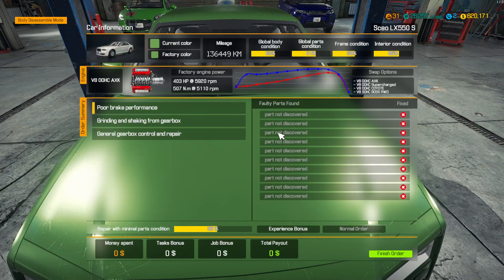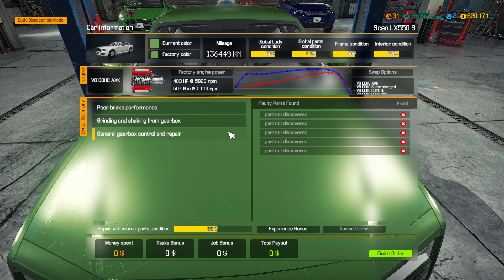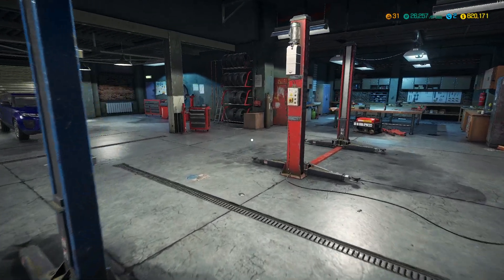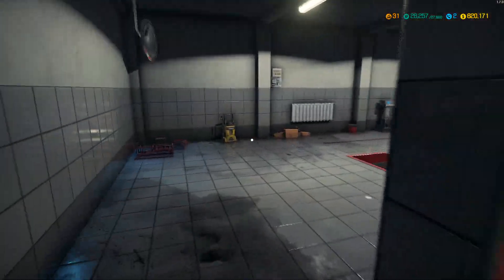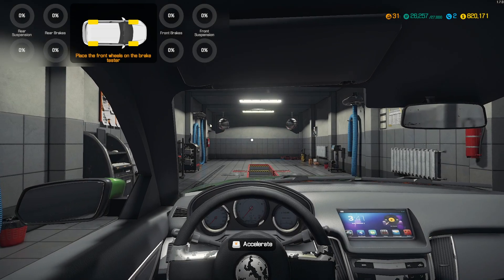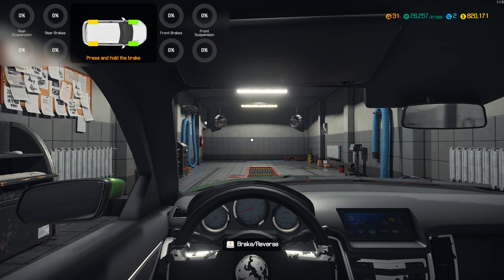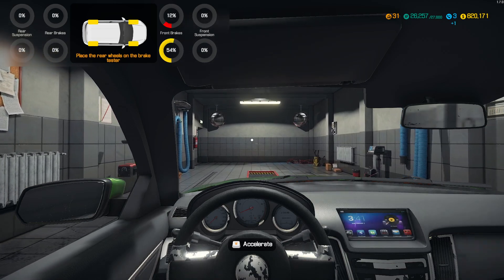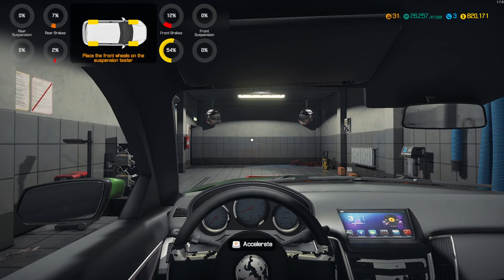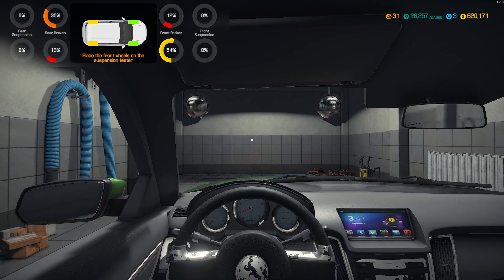For this one we have to check out port brake performance, grinding and shaking from gearbox, and gearbox control and repair. She needs to go on to the test path, so we'll move her over and start running some tests, checking out the brakes and the suspension. First up is the front brakes - the front right hand side is average enough, front left hand side is really bad.